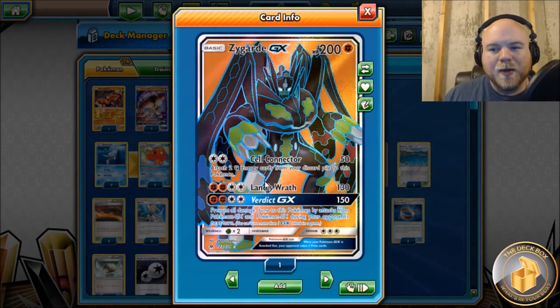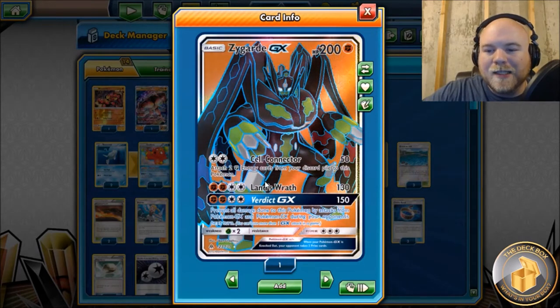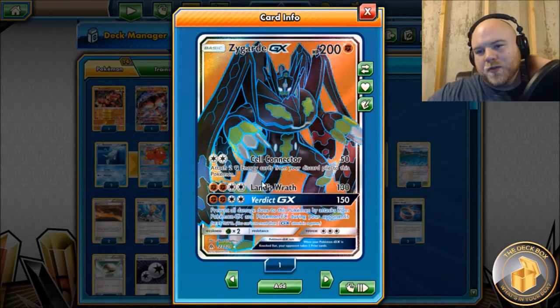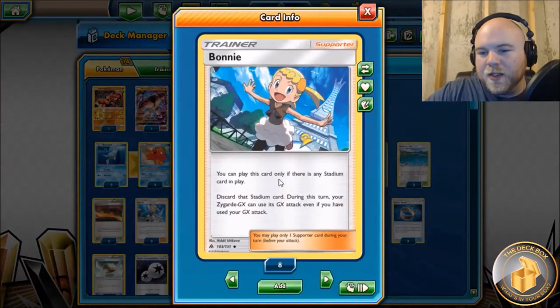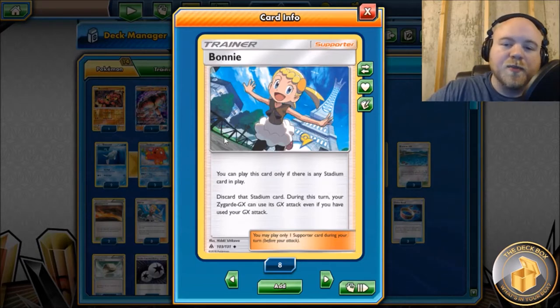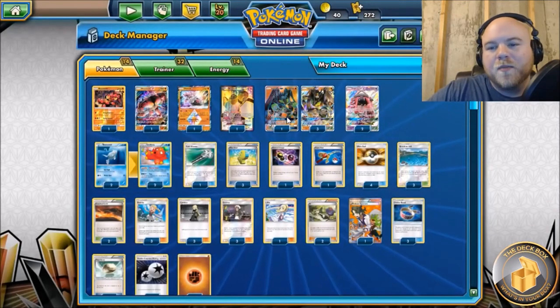What makes Zygarde GX so good is you can actually use his GX attack over and over if you do things appropriately. The new supporter Bonnie lets you play it only if there's a Stadium in play - you discard that Stadium, and during this turn your Zygarde GX can use its GX attack even if you've already used your GX attack. It doesn't have to be Zygarde that used the original GX attack; you could have used Buzzwole's GX attack and then later play Bonnie for Zygarde to use his again.